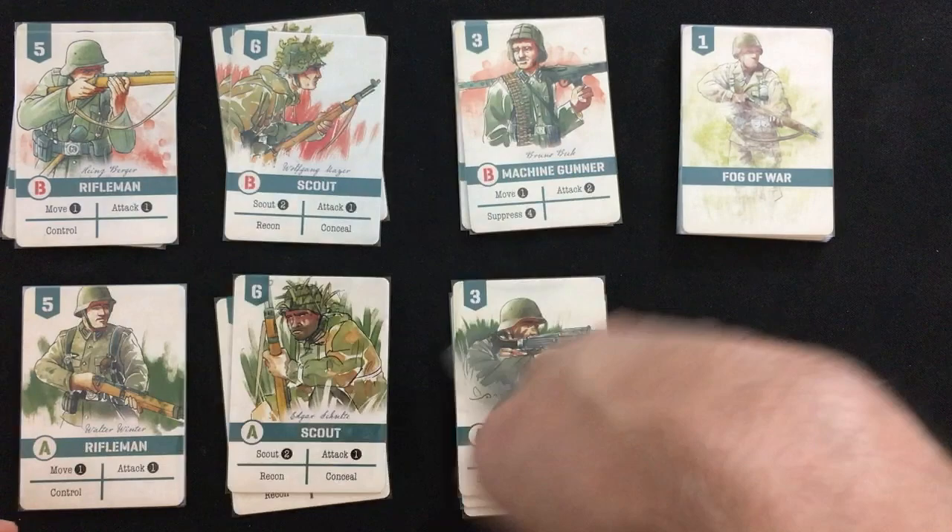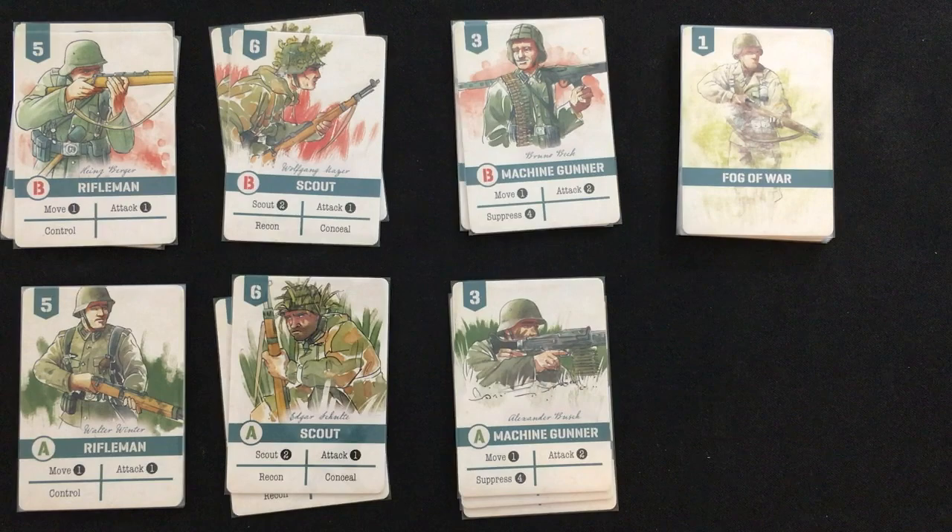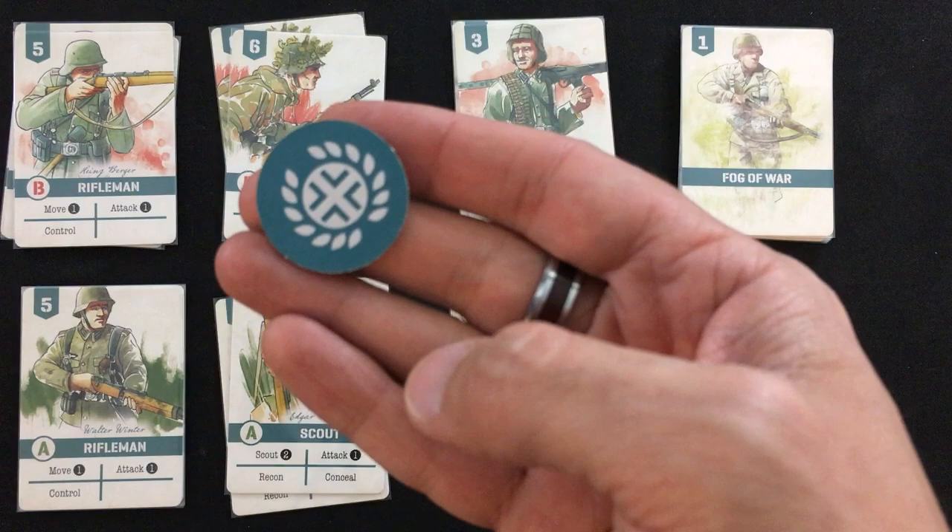Here are mine for the German side. You also build and shuffle your deck, which is a mix of some of these cards — specifically the rifleman and scout ones — plus some command cards and a few starting fog of wars, which are dead cards in the deck-building sense. With our decks, supplies, and the map set up, we just have to set the starting initiative, which is with the Germans in this scenario.